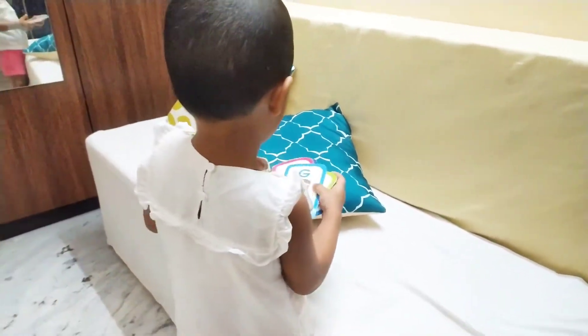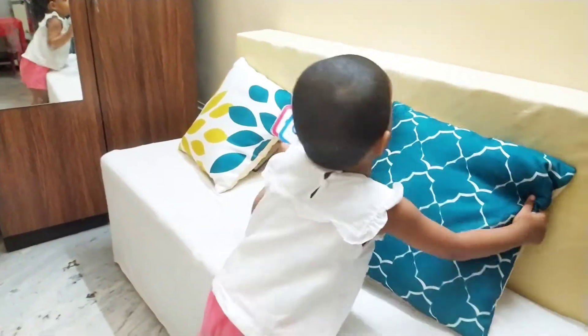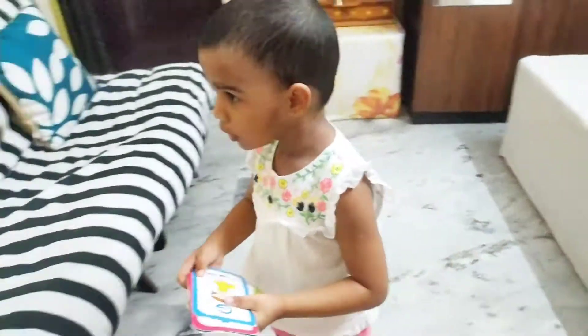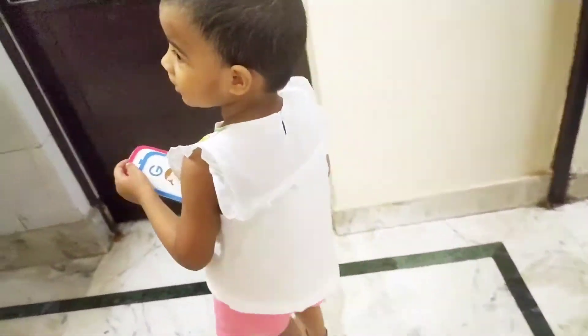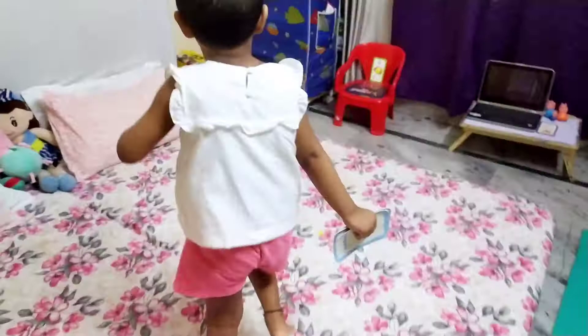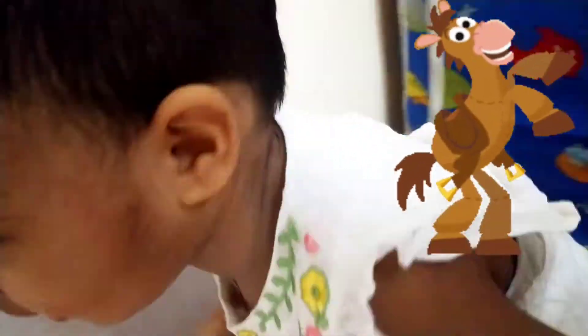Next alphabet is? H. Where is H? H. Thank you, beautiful. Where is alphabet H? Can you see it? No. It is not here. Check in this room. H. Oh, you got it. H for horse.